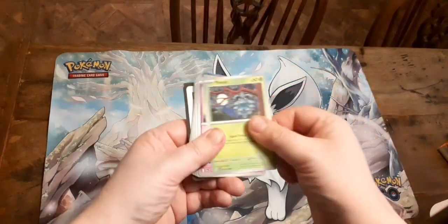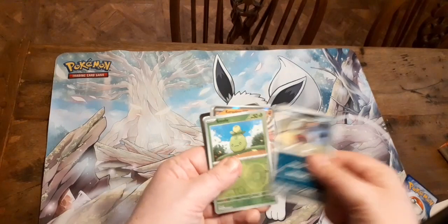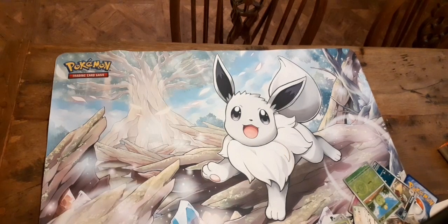We've got Dedenne, Pineco, Chansey, Sandaconda, Catty, Staraptor, Baxshot — and a Koraidon EX. Lovely. So that is two of the legendaries.